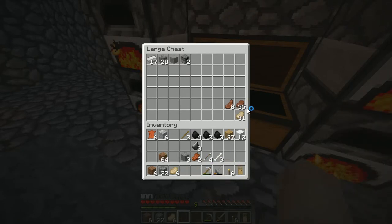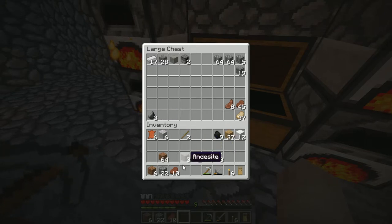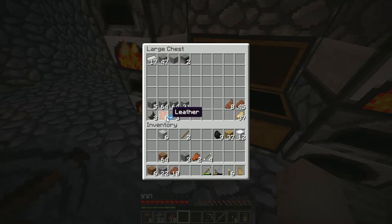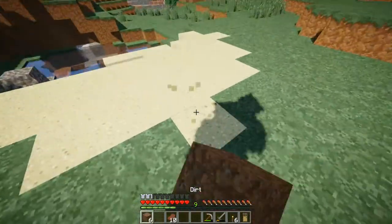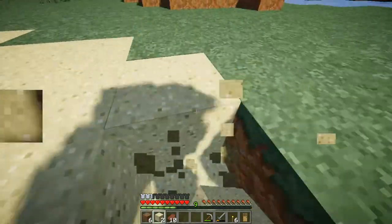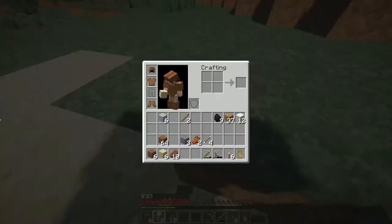Look how much steak we already have — that's nice. Let's put the resources down — like the iron and flint. I was also considering cobblestone resources. And the dynamite — wait, it's not dynamite, it's TNT. Let's go get some sand.